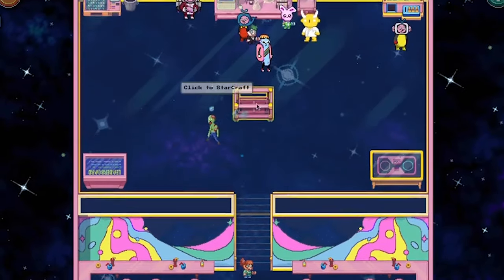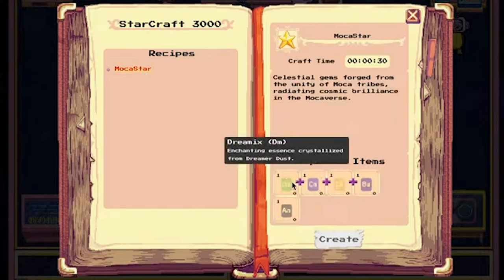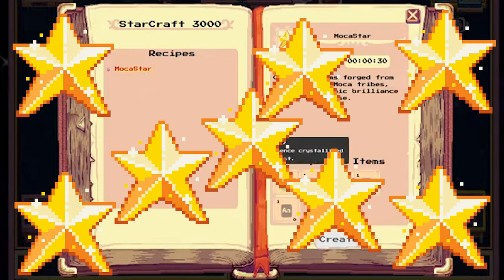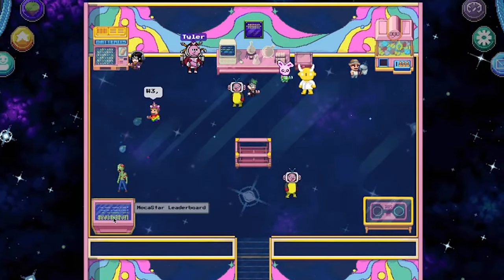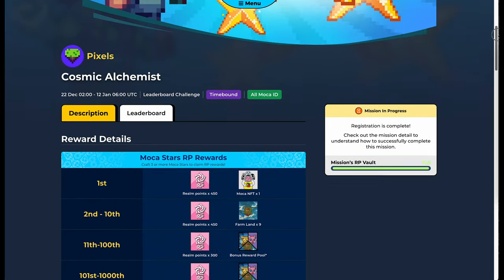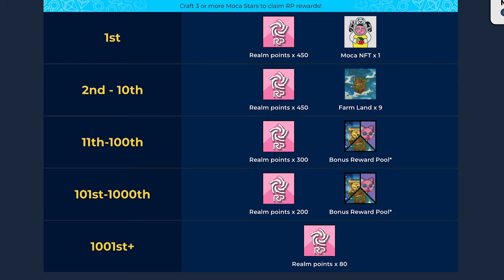You can do this with the machine in the center of the room. Until January 12th, build as many Mocha stars as you can to gain a higher rank. You can check the leaderboard right here in the lower left. If you want to know which prizes you can win at your rank, you can check the Mochaverse website. I will leave a link below.